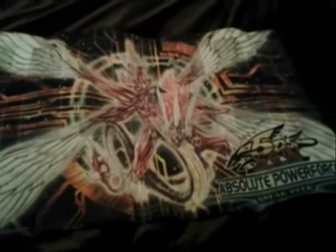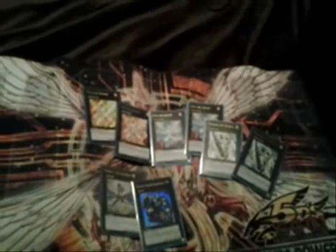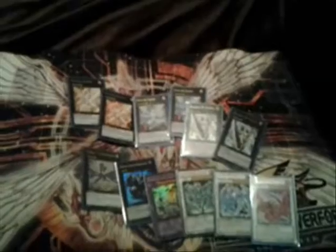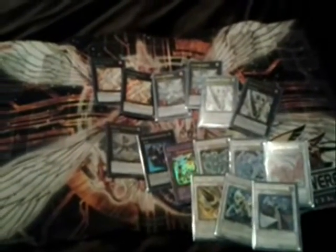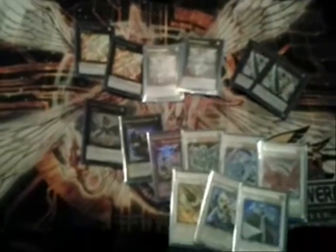Here's the extra deck — it's nothing too crazy. I have two Dolkas and two Lagias. I know some people are running three Lagias; I'm liking it at two right now. I might consider three later but I highly doubt it. I'm running Leviathan and Gachi — I'll explain that in a bit. Chimeratech, Stardust, Brio, and Black Rose. The last three are Librarian, Catastor, and Armory Arm. Double Utopia is there just because Utopia is the boss, and Rabbit players will understand why they run two.